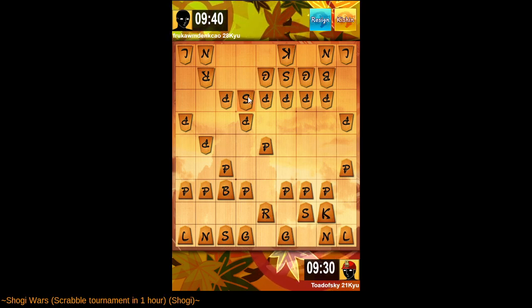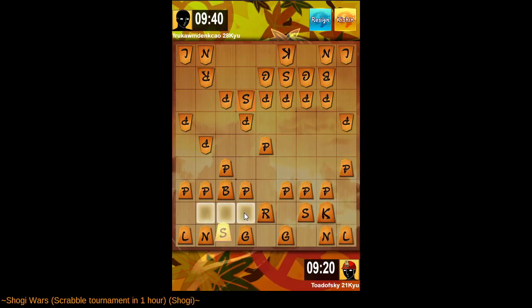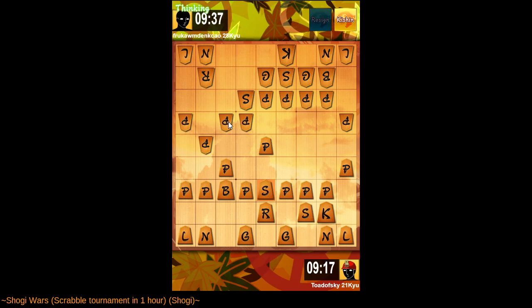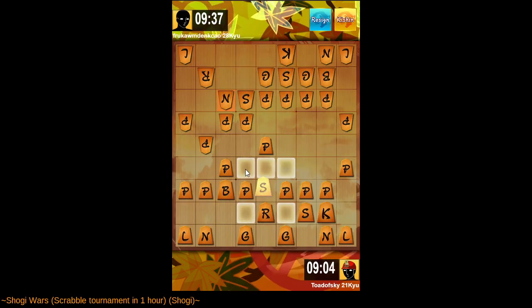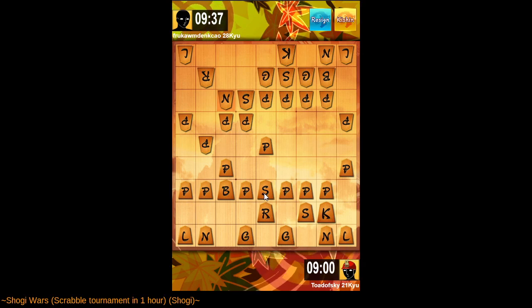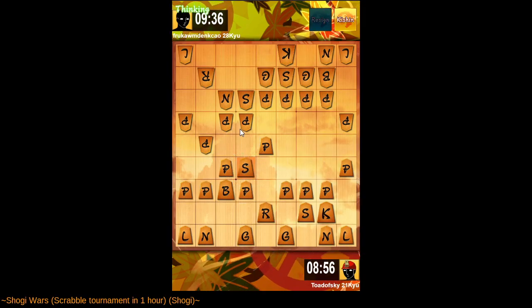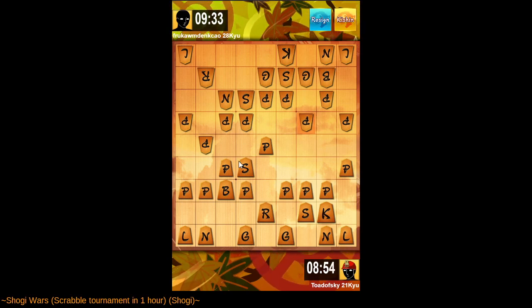Hmm, interesting — can I trap? No, this is bad. Just play sensible moves, it'll be fine. So let's play our silver to stop this silver from going too far. In response they play this pawn forward and they play the knight out. That surprises me a bit, because moving this knight around looks challenging. I could start to strike at the knight's head.